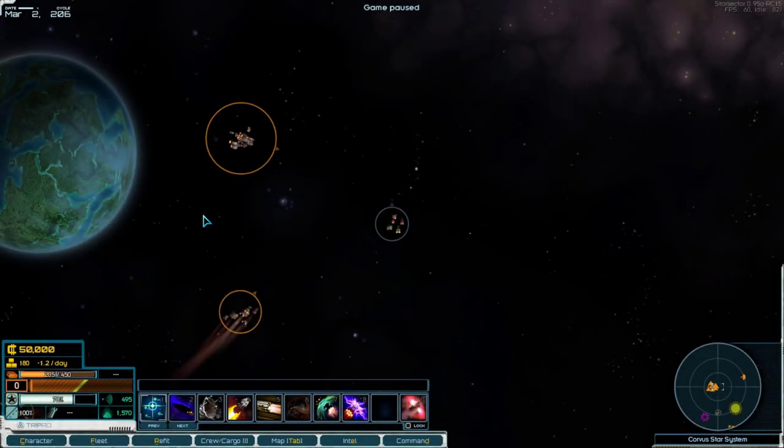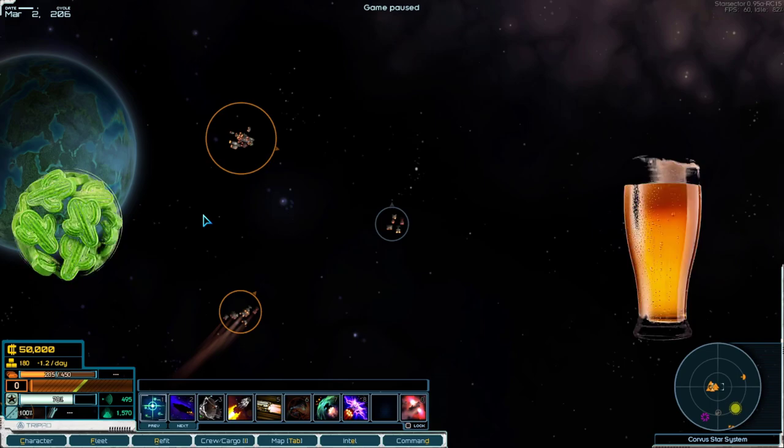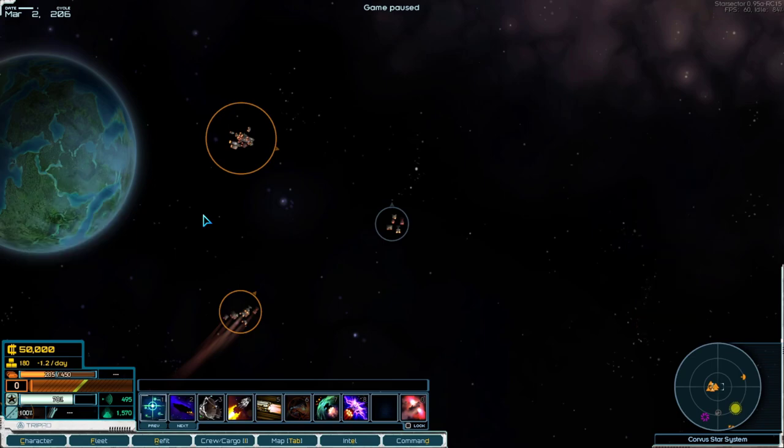Hey everyone, and welcome to my definitive guide for commissions and how they work in Star Sector. There are basically two ways I recommend going about this guide: one way is to grab your favorite snack and get comfy and follow along by watching, and the other method is to follow along verbatim and play along with the exact same starting setup. This guide will be split into three sections: commissions in the base vanilla game, different ways to gain reputation to get commissions, and finally how commissions work in Nexerelin, which is a great mod that changes just about everything about Star Sector.